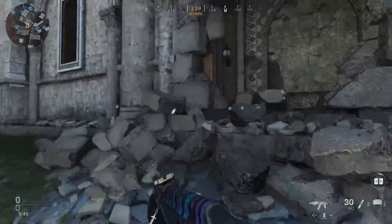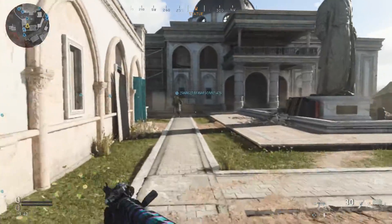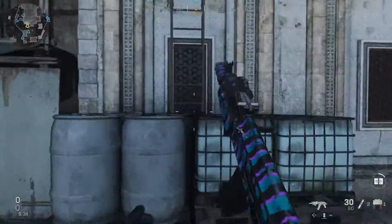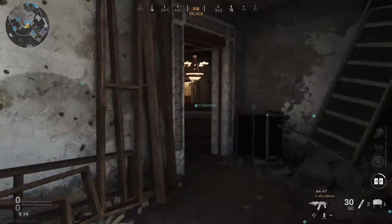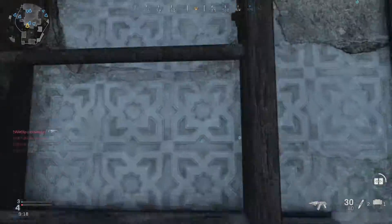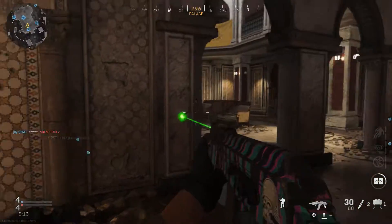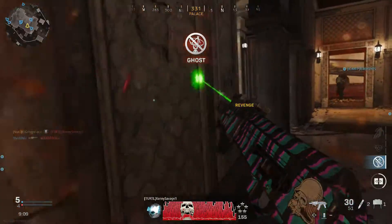We got this AK-74U with the 5.45 mags. Now the AK-47 when you first unlock it, it shoots the standard 7.62 by 39 round mags. These bullets are 5.45 by 39 millimeter, so they're slightly smaller and they have less recoil and a faster firing rate obviously. But we got the AK-74U right now.